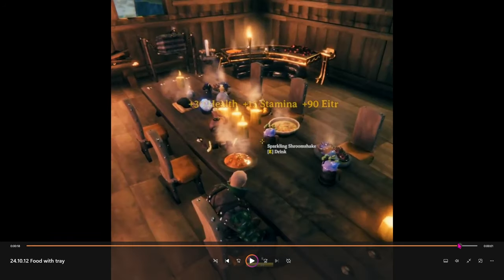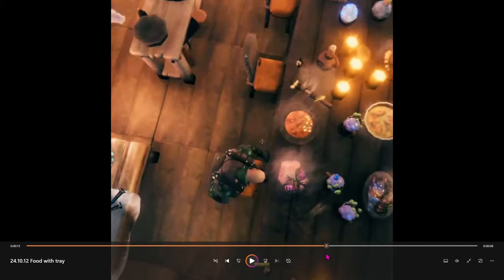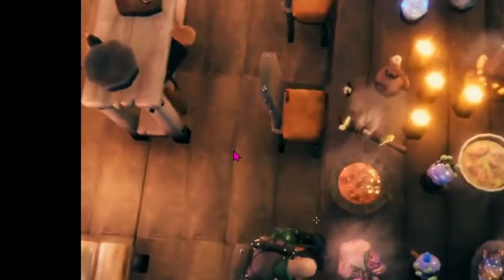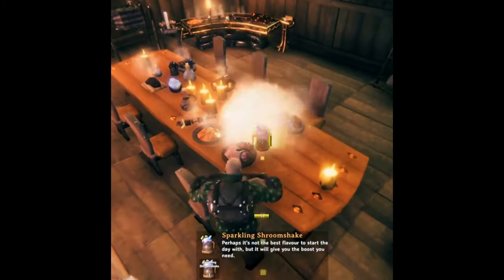Something else I noticed when he turns around to sit down — if you look right behind him up here in the corner, this is an item that we do not have in the game right now. I'm thinking this looks like the meat prep table that they've been talking about, because the recipe list in the cooking pot has gotten so long it's getting divided up. So we're going to have the cooking pot, we're going to have the meat prep table, and we're going to have the mead kettle to make it easier to find things.